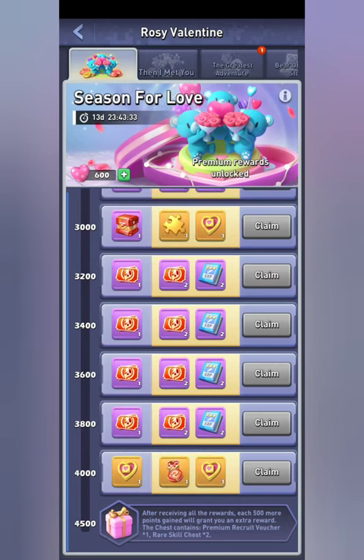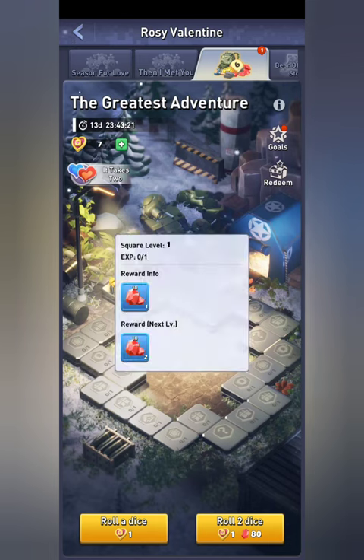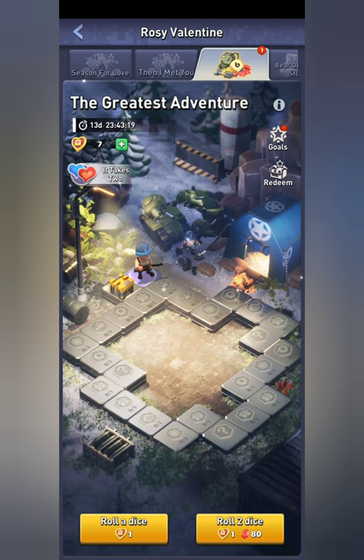From there you come over to this — it's basically a Monopoly board. How it works is you go around the board and collect the rewards. You can click on the various tiles, which I suggest you do, because there's actually something for just clicking on a tile to see.